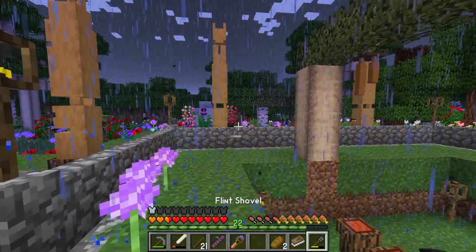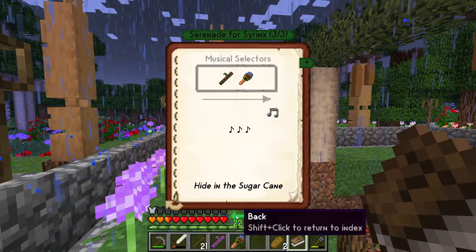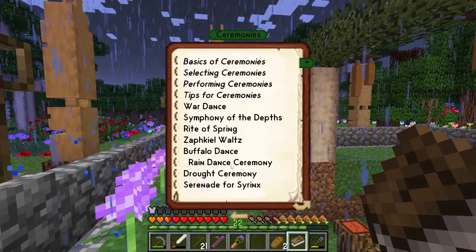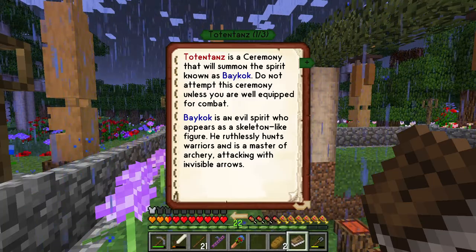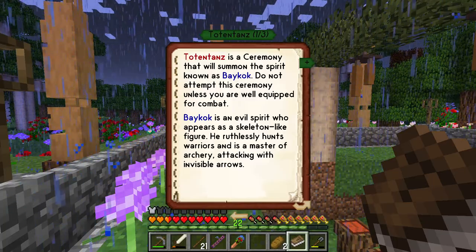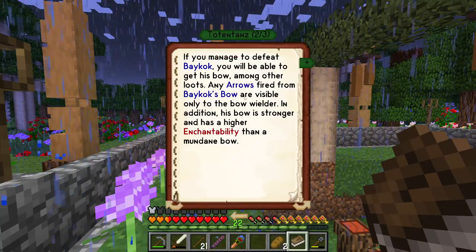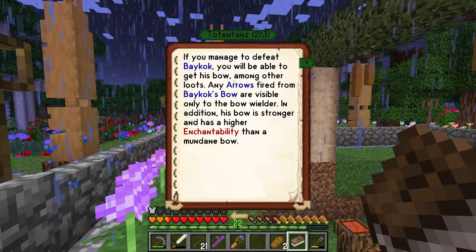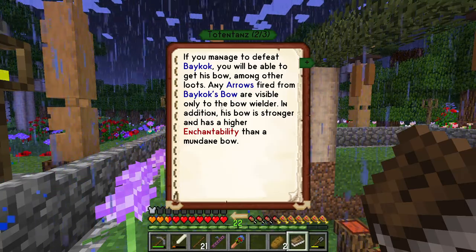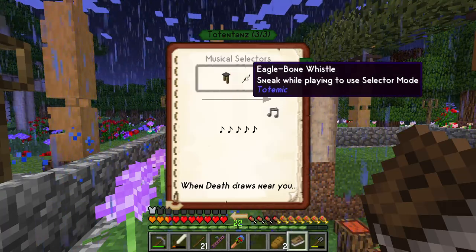There are other ceremonies I do need to do at some point. I'm not going to do it till I've got armour. I think that's a boss - I can't even pronounce it, I'm not going to try. That's where you can get a bow prior to it being unlocked. His arrow is invisible, so I need to do the wind chime and I need an eagle bone whistle for that, which means I have to find parrots.